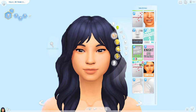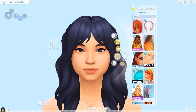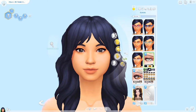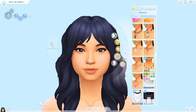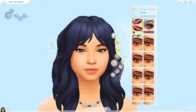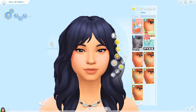The challenge is set in Sulani where your sim is basically shipwrecked on an island with no money and no resources. You need to survive and escape by collecting resources — fishing for food, finding shells, frogs, or gems lying about — all of which equal resource points.